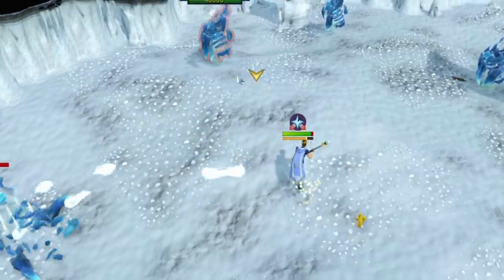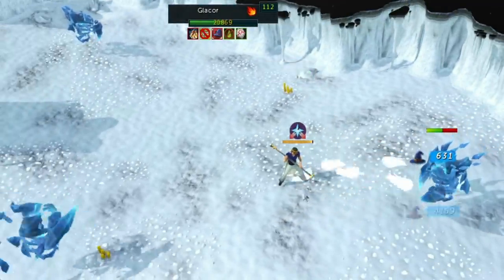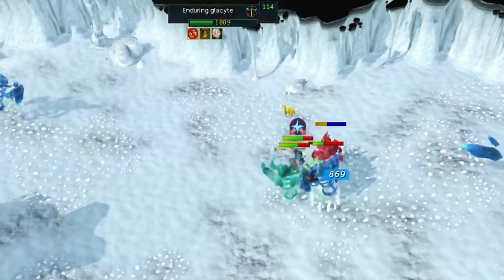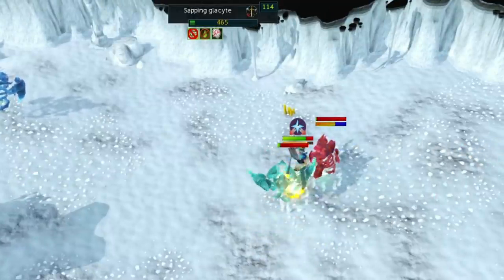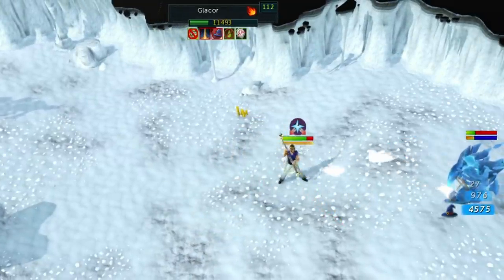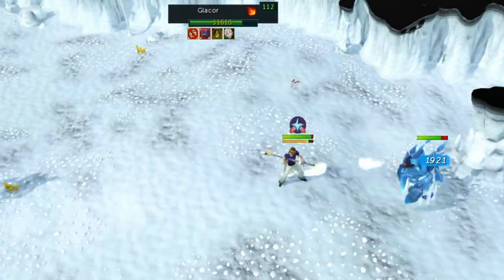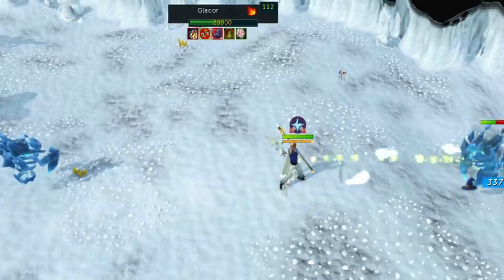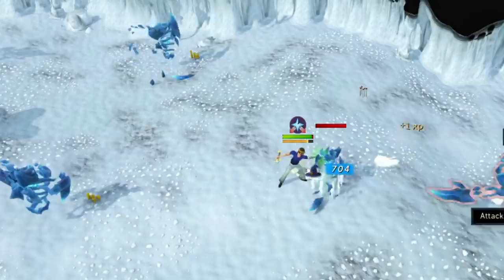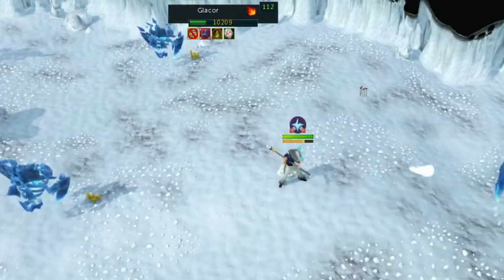The nice thing about this method is it's super consistent — the Armadyl shards are common, it's not like you can really go dry for a long period on those. The only downside is you have to commit to doing this for around 10 or more hours to get the complete 100 shards to make the staff, because that's the only way you can convert them to money — you can't sell the shards separately. But all in all this method is super good and has basically 5x'd in gp per hour just because of how much the Armadyl Battlestaff is worth now.